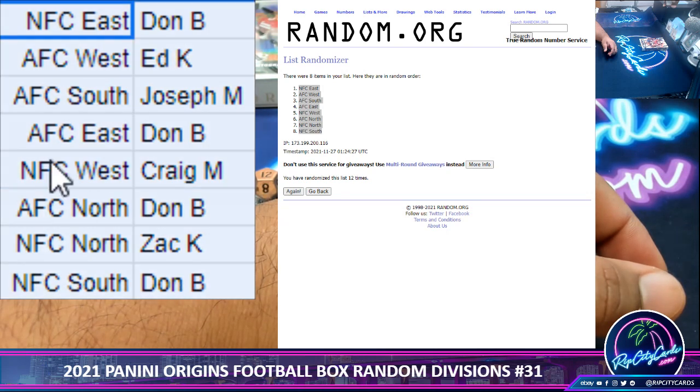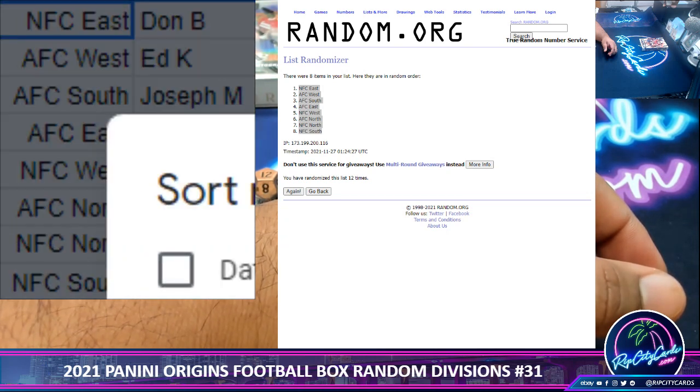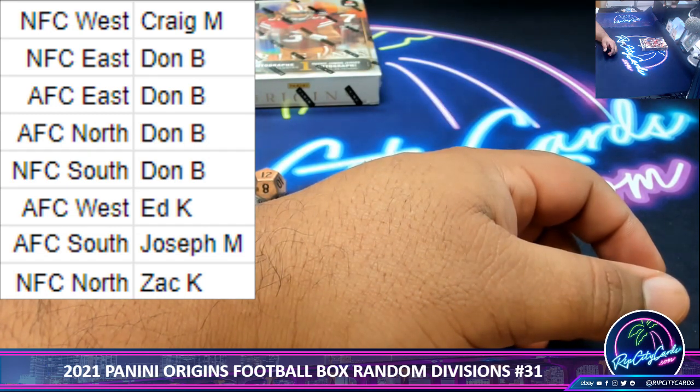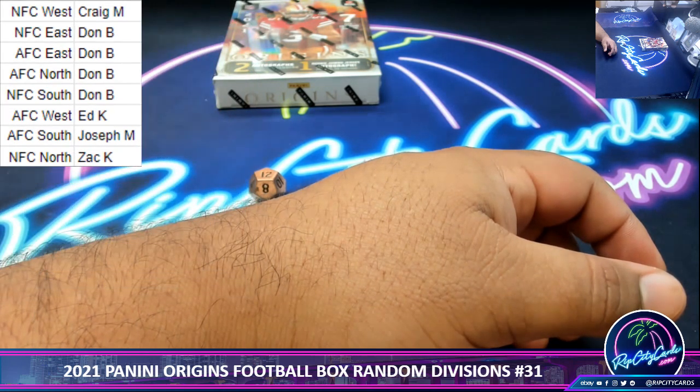Let's move it over and sort this by names. Alright, so there we have it. Craig gets the NFC West. Don: NFC East, AFC East, AFC North, NFC South. Ed: AFC West. Jay Mess: AFC South. And Zach: NFC North.